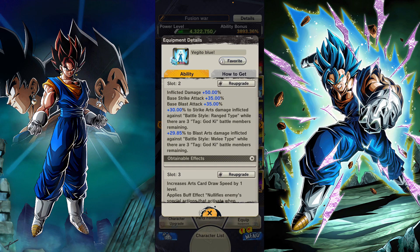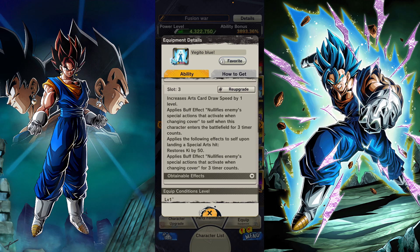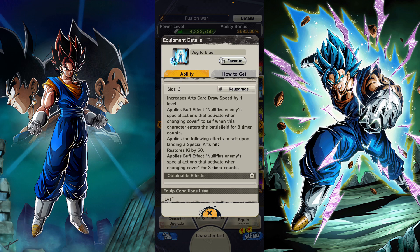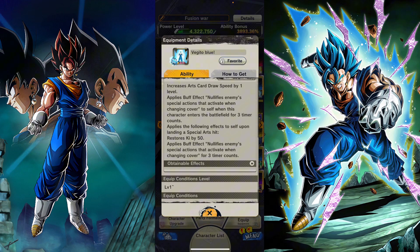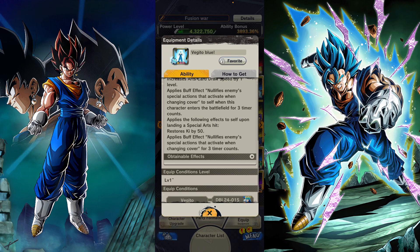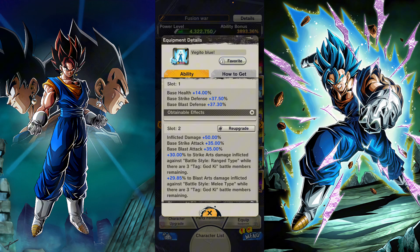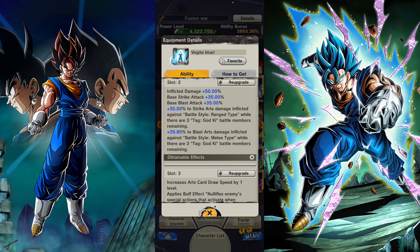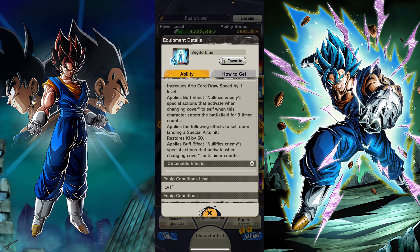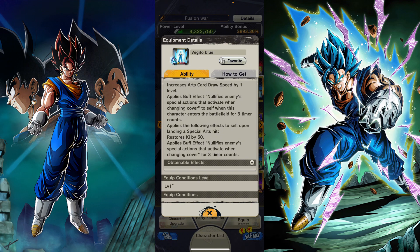If those buffs were unconditional, that would probably be better. Slot three is the main important thing about a unique equip. It gives card draw speed. He gets cover null for three counts when he enters the battlefield, and when he uses a green card he gets cover null for three more timer counts and restores his ki. I think giving him more defense and unconditional strike and blast arts damage, plus a bit more on slot three, would definitely make this unique equip better.